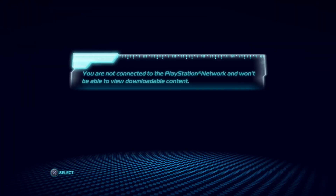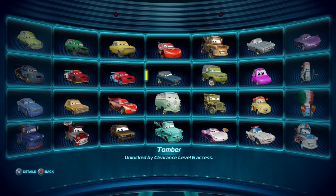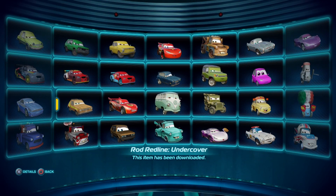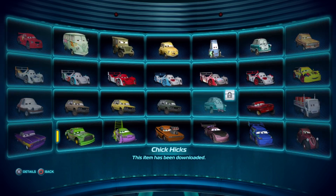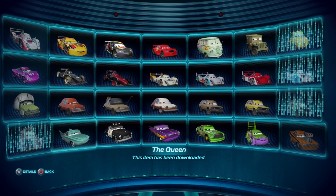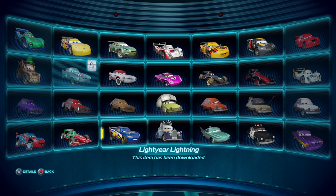After you put the mods in first, then you put the DLCs in. Here are the DLCs and the extra characters. I also have my unplayable character. Here they are - the two extra characters: Francesco and Lightyear Lightning McQueen, which are PlayStation exclusives.